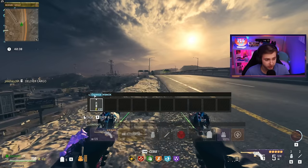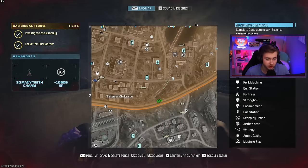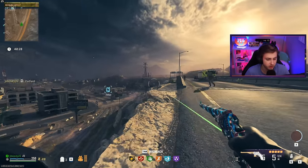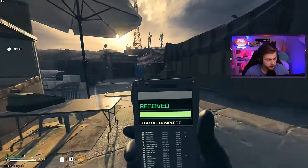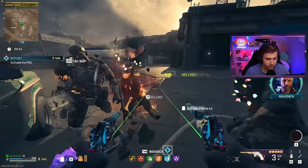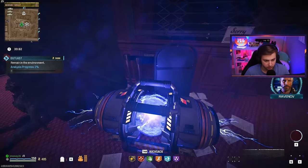I just realized we're broke — only 410 points. We're going to need some money if we want to get these to pack three and try them against a Mega Abomination. Let's go do an outlast contract so we can kill some zombies and get money. I just heard a mangler — let me test these on you. Was that like a four shot kill? That's not bad at all for a mangler.